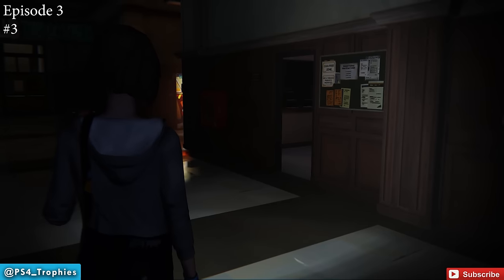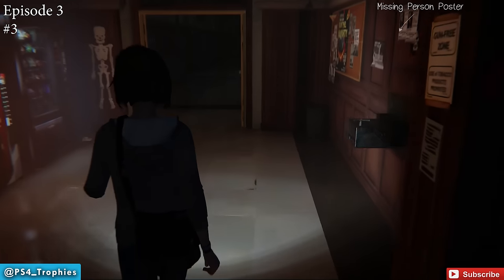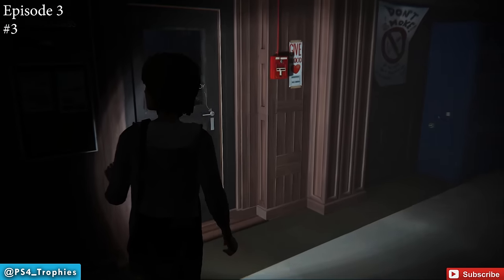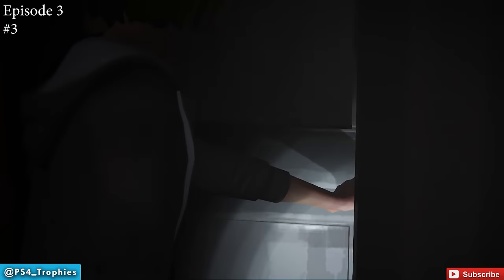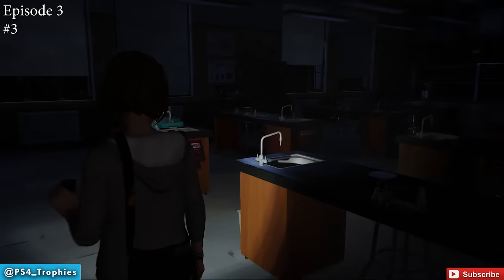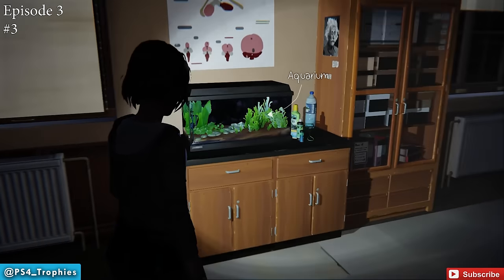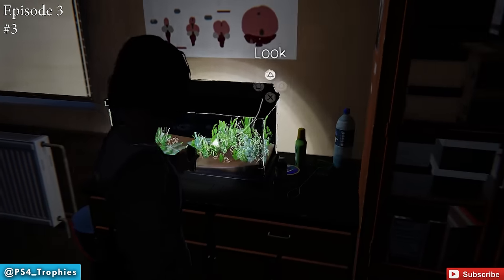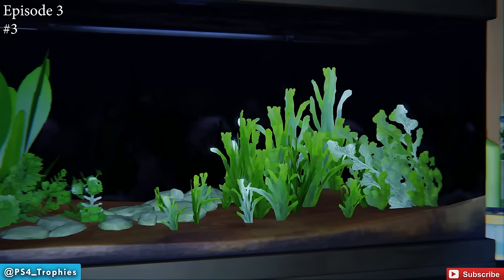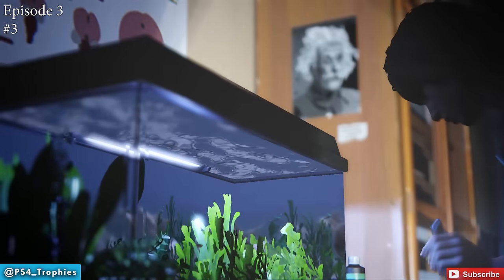A bit further in, you'll be back inside the school where you break into the principal's office. First go into the science lab. There are two optional photographs here — the first is the fish tank along the back wall. Look at the aquarium, turn on the light, and once the light is on you can take the photo.